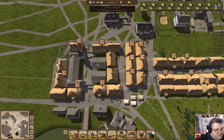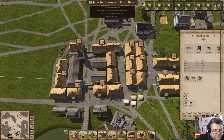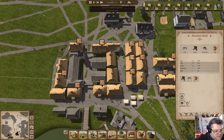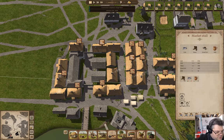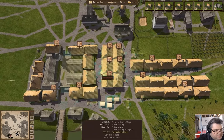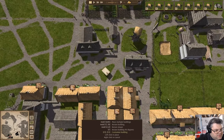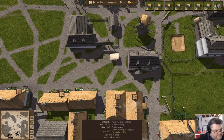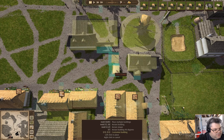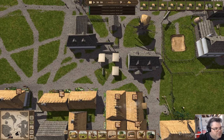A couple of people paired off. I think I need some market stalls — it's under trade. Let's put some here: one, two, three. We'll put four of them there.